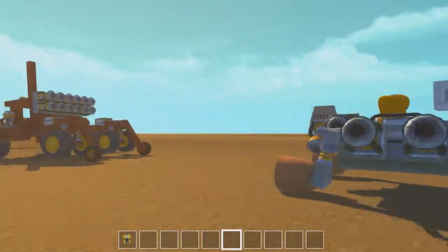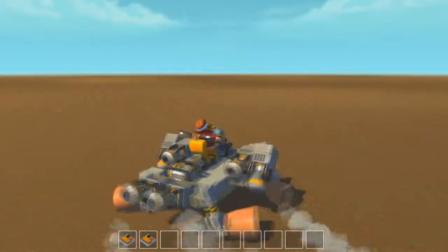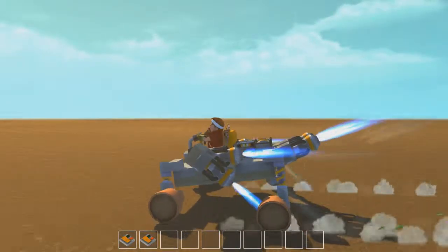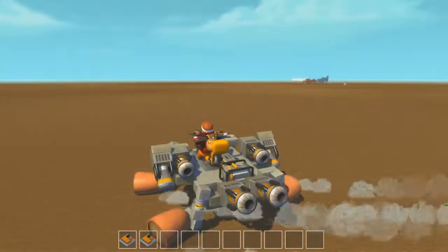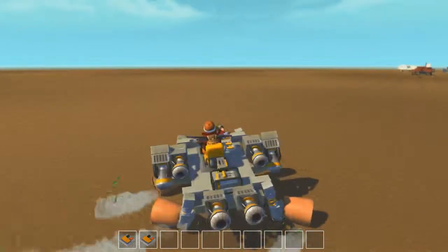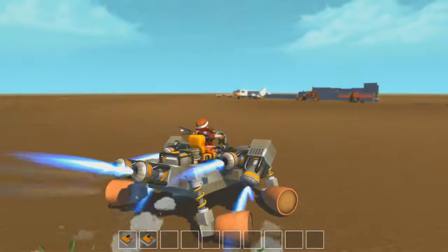The next vehicle — I don't even know what to call this one. I put flower pots instead of wheels. It feels a bit more sturdy. We have some boosters here as well, and I actually have them angled so they push us down. It's a fun vehicle, and if I flip over I can always press one to flip back. It's very jumpy but it doesn't flip that easily. It doesn't turn great but it works.